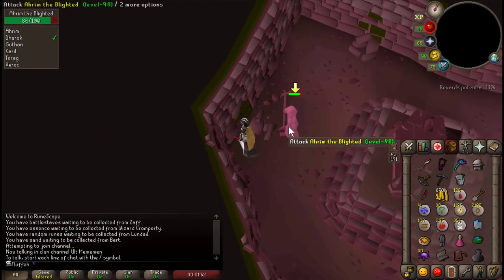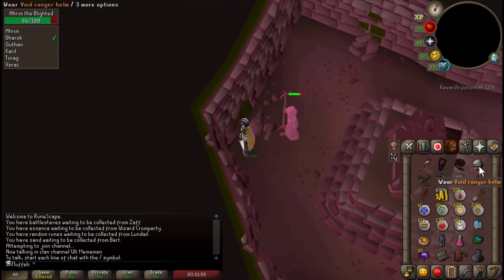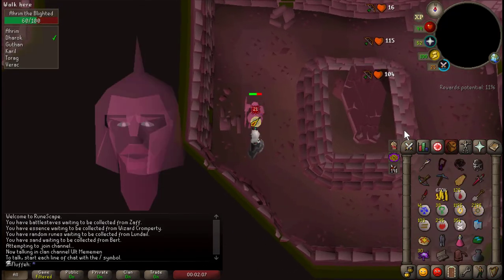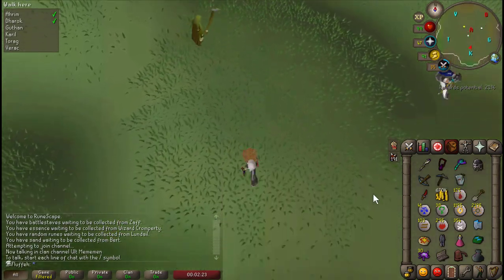There are a ton of good weapons for flinching. You can use pretty much your best melee weapon — a D-Hally, a D-Battle Axe, a Barrel Chest Anchor — anything that hits really high. Because you're not going to be able to hit as often as you would with a normal fast weapon. But a D-Scimitar definitely works.